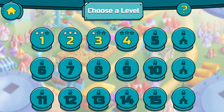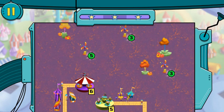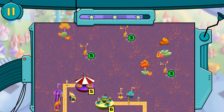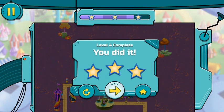Level 4! Hacker disrupted all the power. Everything needs a different number of CyberWatts. Powered up! Good work, Cybermate — three stars! Powerful work!